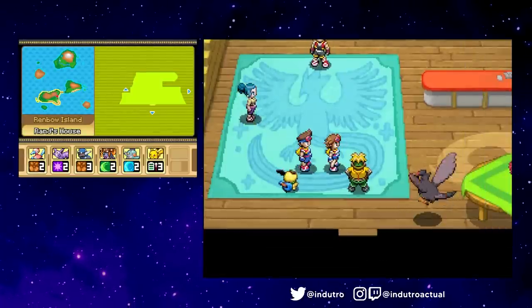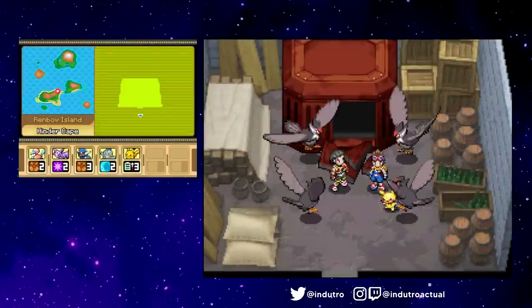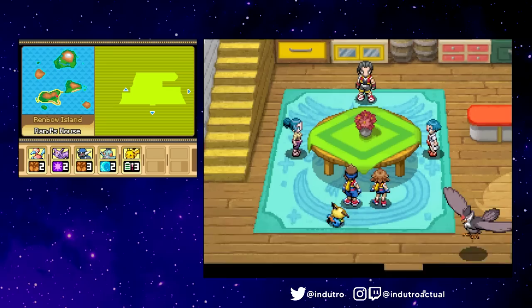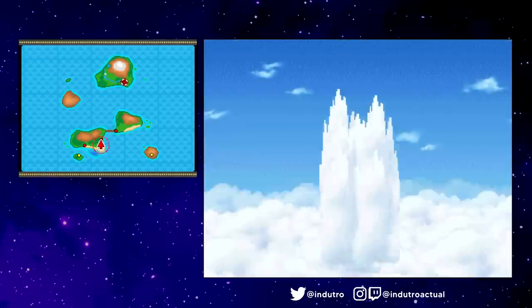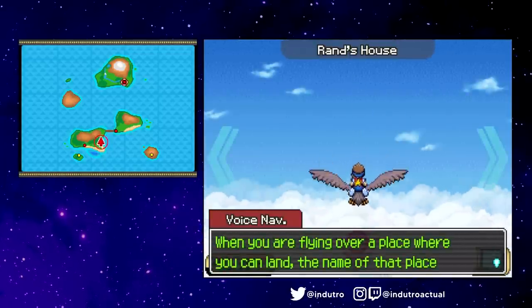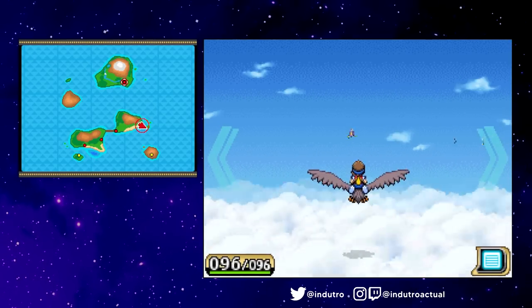The gang also noticed the lack of wild Staraptors around the region and tracked the cause — the Pinchers had taken all of the region's Staraptors, anticipating the Rangers' presence. They locked them up in a warehouse near the Big Booker Bridge, and we came in and did our thing. Here we finally gained access to one of the cooler features in the game: the soar function. With the Staraptor caught, we could now soar in the sky and encounter flying-type Pokémon. A couple of Pokémon only spawned in the sky to complete the browser, so we'd be spending a lot of time up there later.